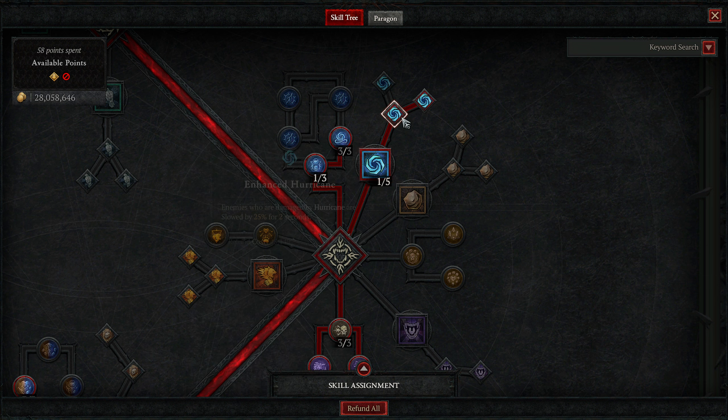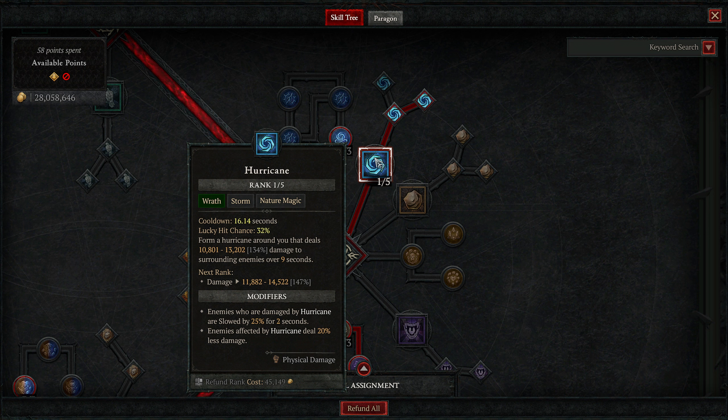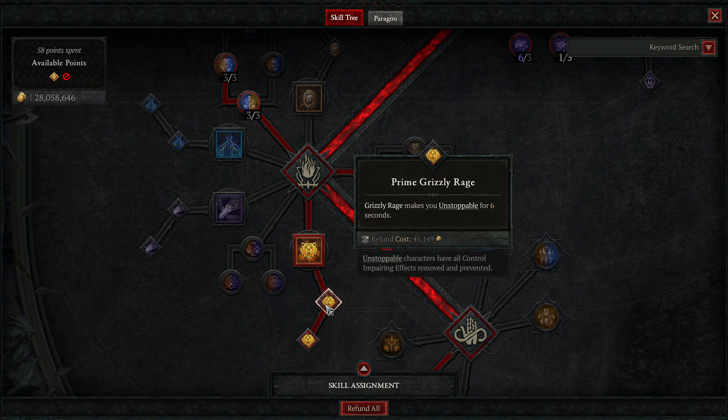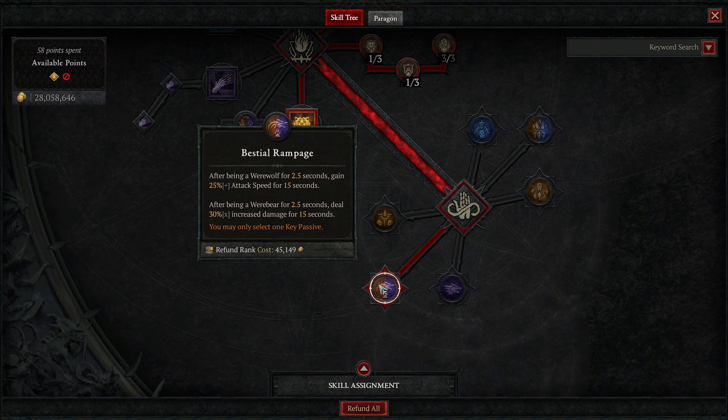Then we're putting one point into Hurricane. Upgrade one slows enemies, upgrade two causes enemies to deal less damage. Hurricane can deal some decent AoE damage, but it's primarily to proc additional effects. Then we're taking Grizzly Rage, one of the most important parts of the build. Upgrade one causes you to be unstoppable for six seconds, upgrade two causes you to fortify every second it's active. For our capstone, I'm using Bestial Rampage — after being a werewolf for 2.5 seconds, you gain 25% increased attack speed for 15 seconds. This will be up basically 100% of the time.